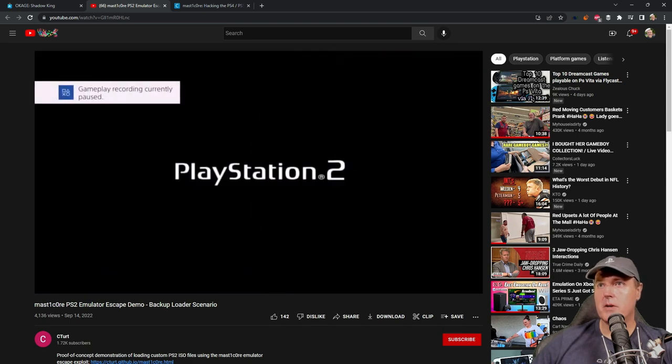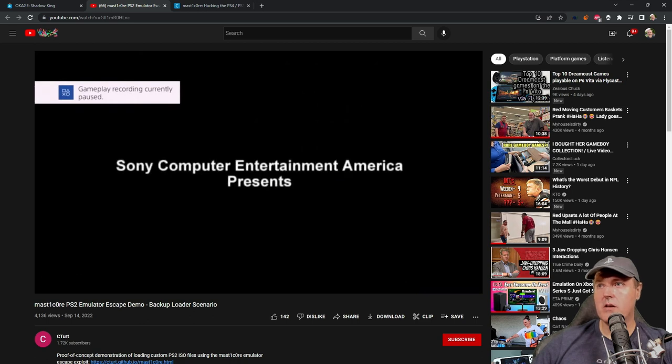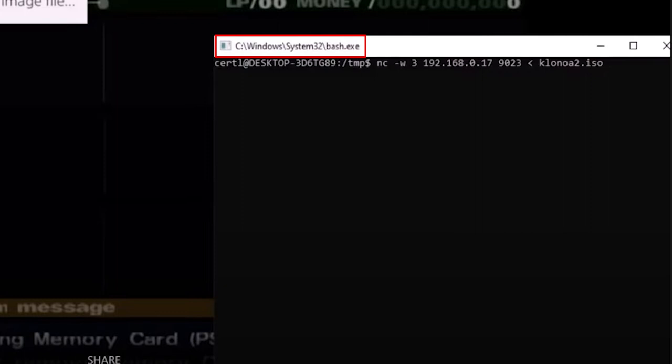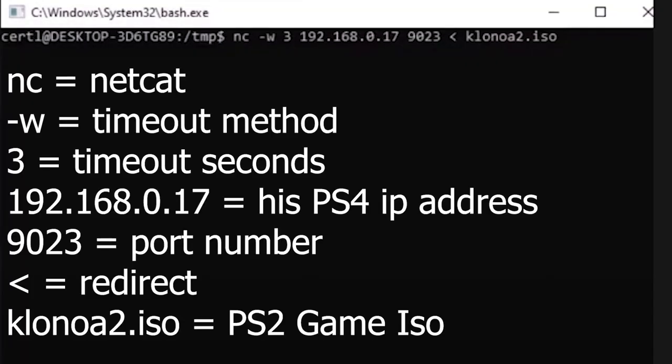Basically the game is just being loaded up. There we can see the PlayStation 2 logo. It says waiting to receive a disk image file. He is running on Windows and you can see that he's running NC, which is netcat -w3, then an IP address and a port number, and he is redirecting another game which is Klonoa 2 with a .iso. He already has this PlayStation 2 game as an ISO image on his computer, and he is sending that ISO image over to his PlayStation 4's IP address on port 9023. We'll fast forward, and there we can see remounting and now booting.